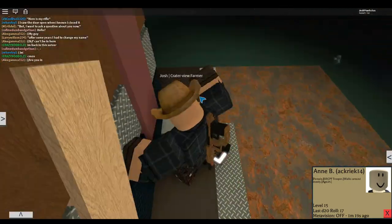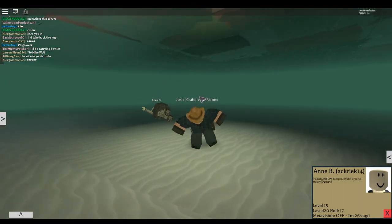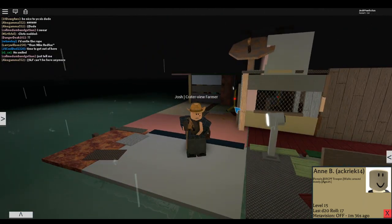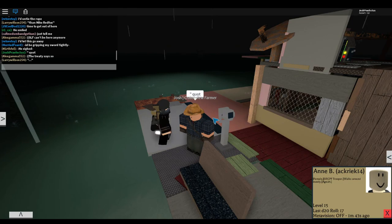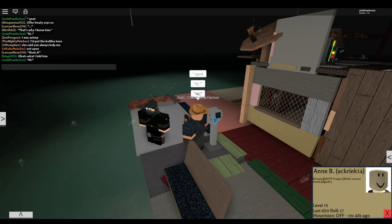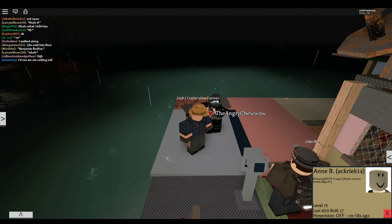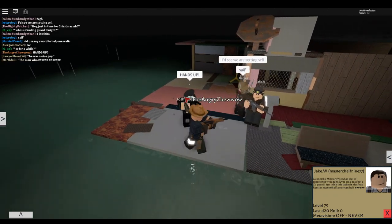Fail RP is when someone doesn't follow proper roleplay conduct. There are multiple ways you can fail RP: one is not using quotation marks — in organized RP you should use proper grammar and format your speech correctly, like 'Hi' in quotes. A classic example of fail RP is when someone walks up to you and immediately shoots without any roleplay interaction whatsoever. That is classic fail RP.